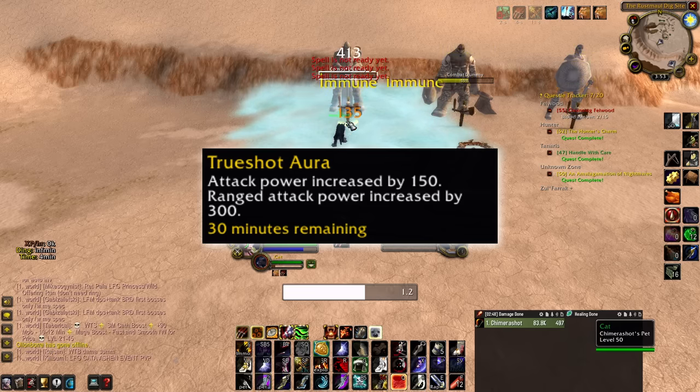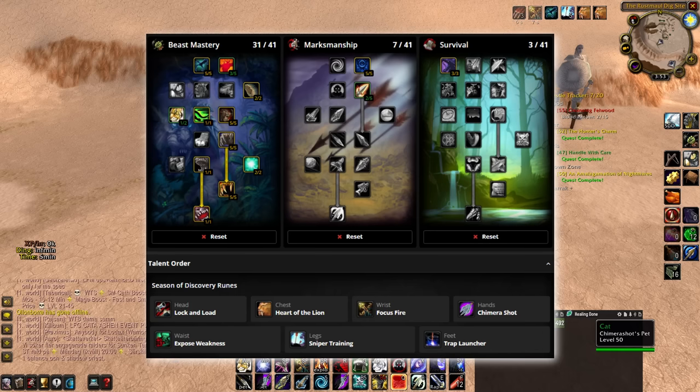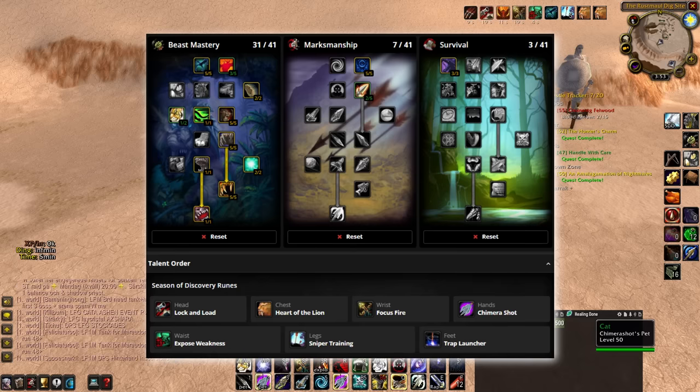With that said, if your raid comp gets absolutely zero value from Trueshot Aura, then this Beastmaster rebuild will sim about 10–15 DPS higher, assuming another hunter brings Improved Hunter's Mark. I personally would not bother to even have this spec as a dual spec, since you'll pretty much always give more value with Trueshot Aura.